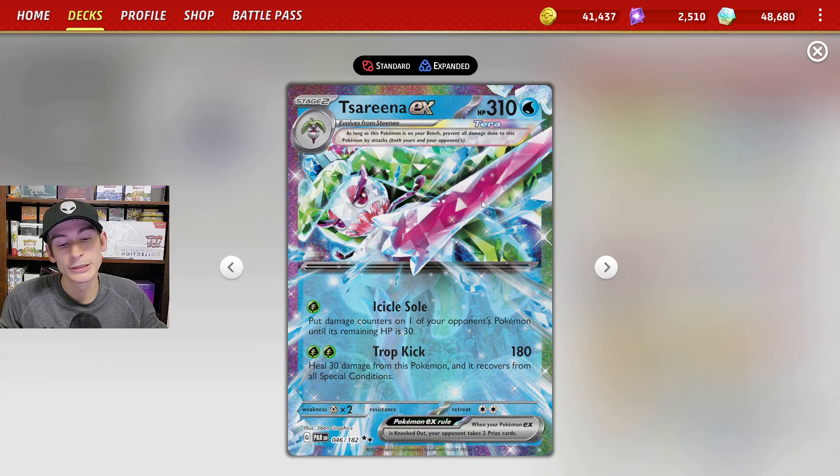Its secondary attack is pretty decent as well — Trope Kick for 180 damage. It is a good attack to use if you used Icicle Soul on a Pokemon that evolved and you just want to get rid of it with Trope Kick instead of using Icicle Soul again.